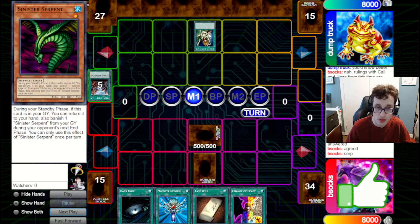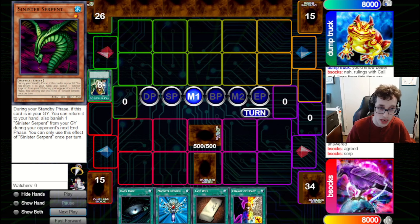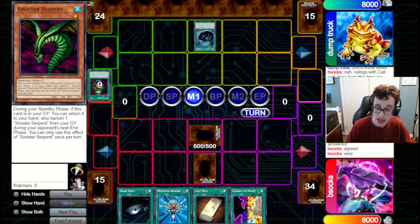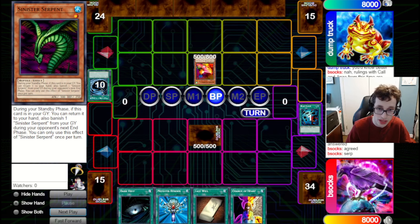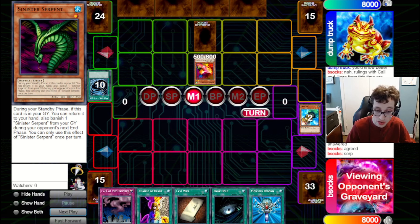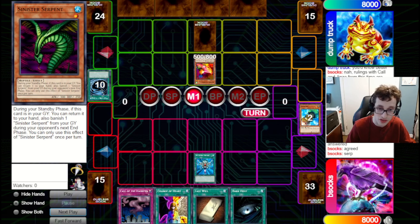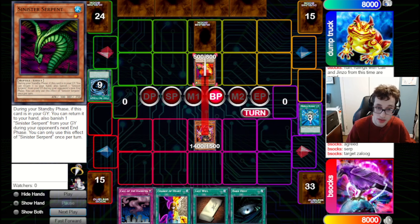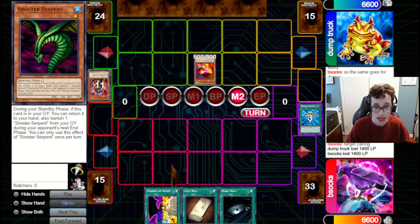They go for Graceful Charity, drawing three and pitching Serpent and Snatch Steal. They've got Pot of Greed as well, so they likely have a way to clear our monster. They do indeed have Sasuke Samurai, which will get over the Fiber Jar without triggering its effect. We draw Call of the Haunted, which can chump block the Sasuke. But instead we Reborn back Don Zaloog and try to hit in to the Sasuke to rip a card from their hand. Unfortunately, they've got Ring of Destruction — that deals 500 to us and pops the Don.